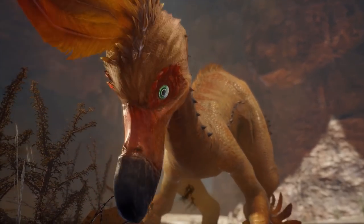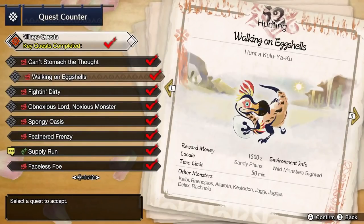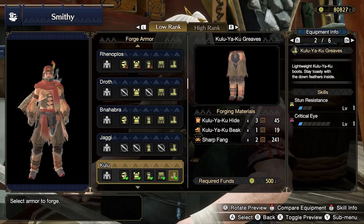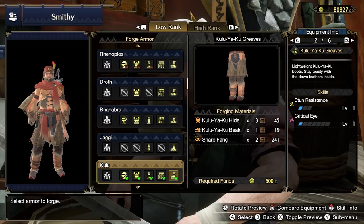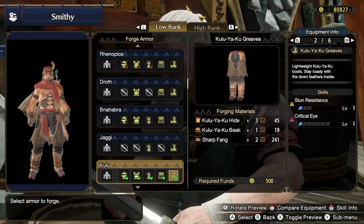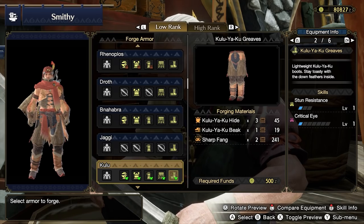You should hunt Kulu-Ya-Ku in the key quest Walking on Eggshells. Kulu-Ya-Ku has some solid equipment offerings. The Kulu Greaves are a good pickup for some minor Stun Resistance and Critical Eye. These are a nice alternative to the Baggi Greaves and have additional defenses, and should be forgeable after one or two hunts.